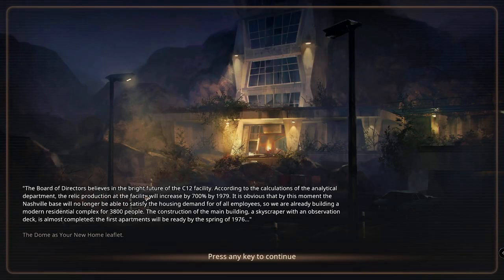The board of directors believes in the bright future of the C12 facility. According to the calculations of the analytical department, relic production at the facility will increase by 700 percent by 1979. The national base will no longer be able to satisfy the housing demand for all employees, so we are already building a modern residential complex for 3,800 people. The construction of the main building - a skyscraper with an observation deck - is almost completed. The first apartment will be ready by the spring of 1976. The dome is your new home.